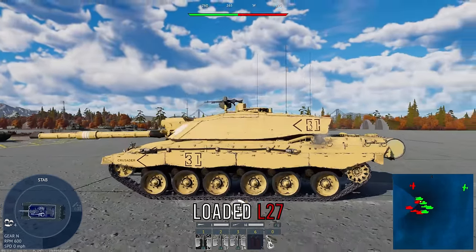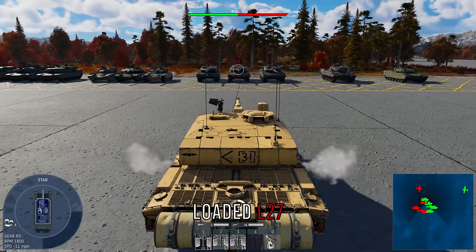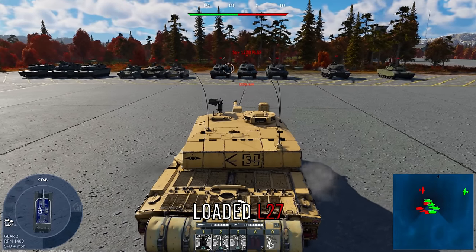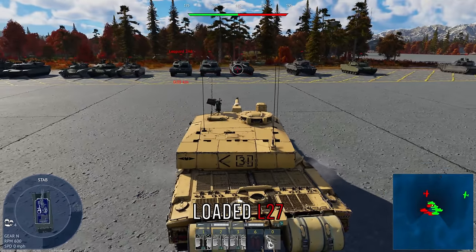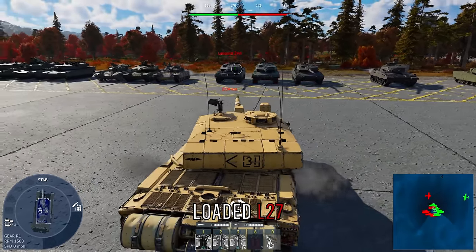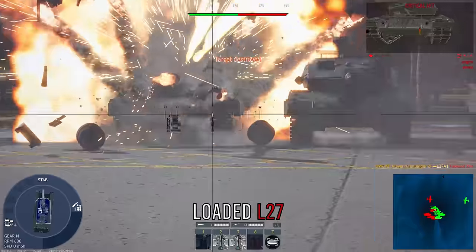Now we're in a Challenger with rounds L27, L26, and L23, looking at the Leopard series in War Thunder. We have the Leopard 2A7, the 122B PLSS, and the 2A6. The main differences between these variants are that the PLSS and 2A7 have really good hull armor while the 2A6 does not, and the 2A6 has the weakest gun of the group.